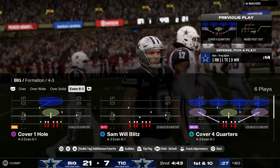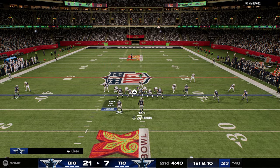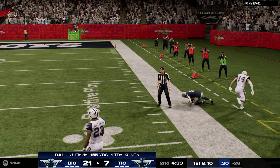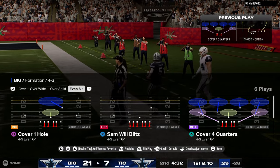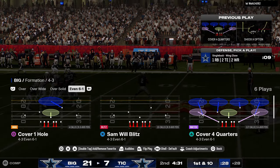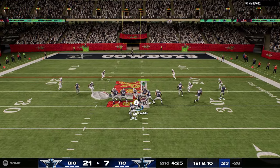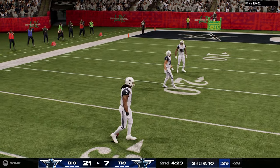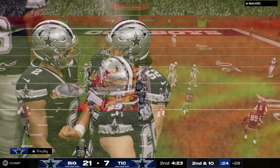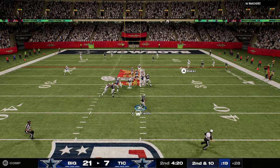In defense, just as we think of effective routes on offense, we think of effective blitzes. The most effective blitzes, in order of effectiveness: the best blitz in the game is still double mug, then dollar, then 6-1, then 3-4 odd, then 3-3 cub. That's the order if you're just looking at blitzes and pressures.